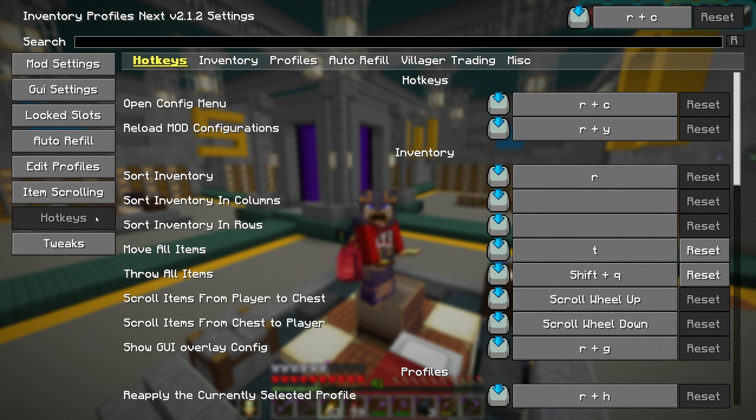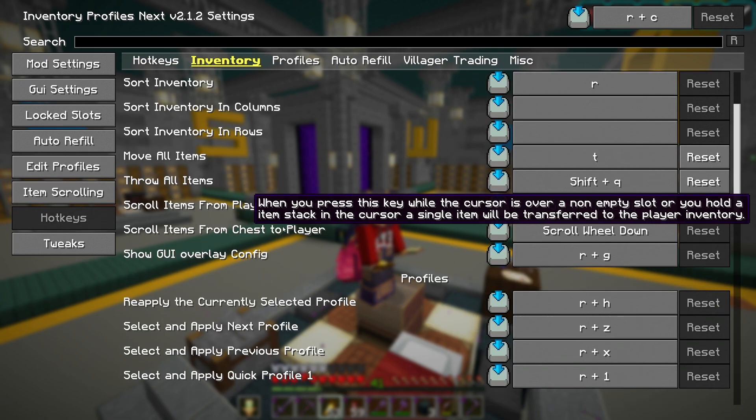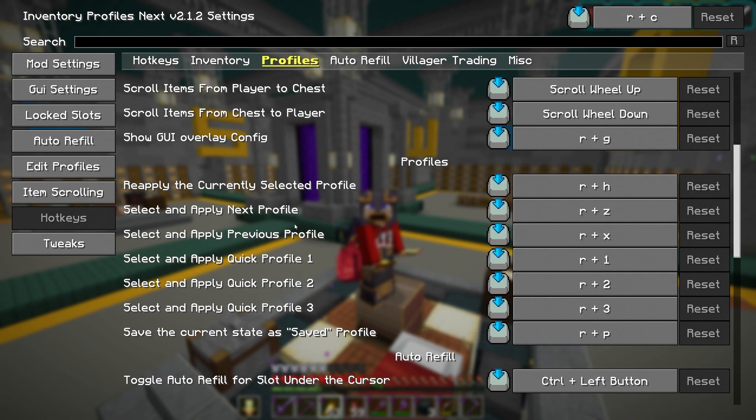While we're here let's take a quick look at hotkeys and scroll down to Profiles. These are all set to the default keys so they should be the same for you. If one of these was lit up we'd know it's been changed and we could just hit reset.